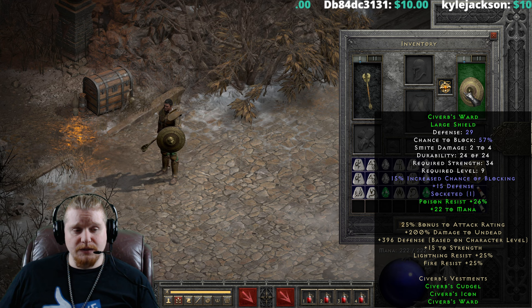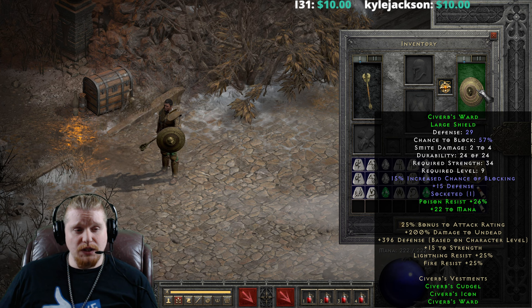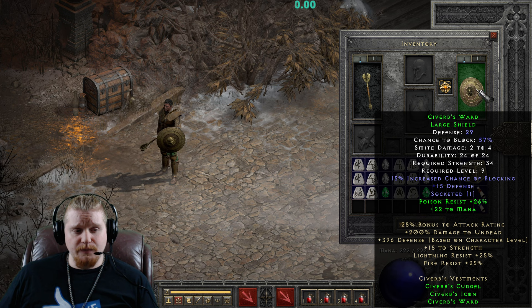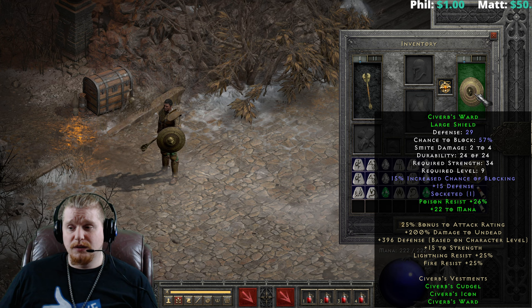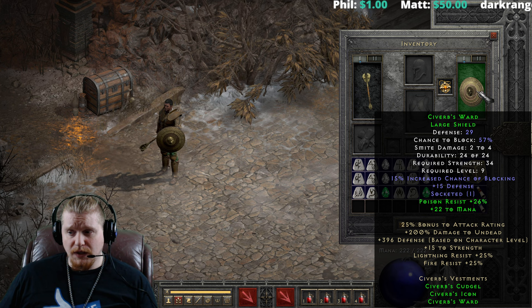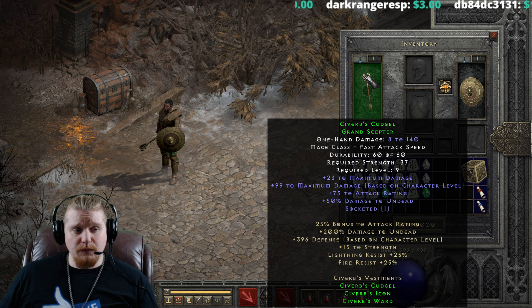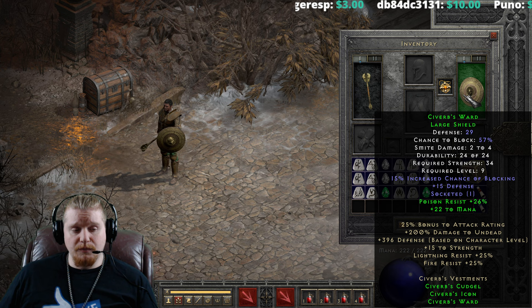You can also rock the shield along with it and get the full bonus — that's up to you. We also have the Sivirbs' Ward large shield, which is 29 defense, 57% chance to block, 2 to 4 smite damage (which is really low), 34 strength requirement, and level 9 required. It has a 15% increased chance to block and plus 15 flat defense. Both green bonuses on this vary and are linked to each item. When you take off Sivirbs' Icon, you lose the 21 to 22 mana. And when you take off the scepter, you lose the 25 to 26% poison resist — it's linked specifically to each item.